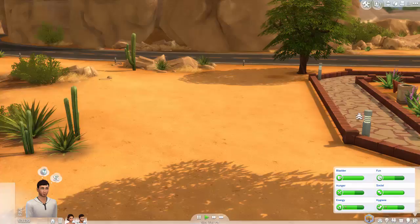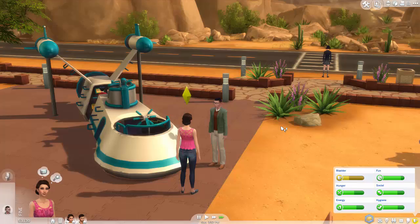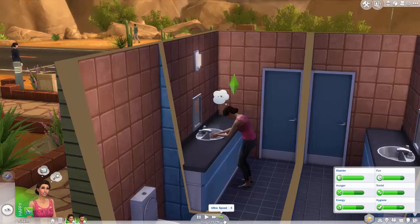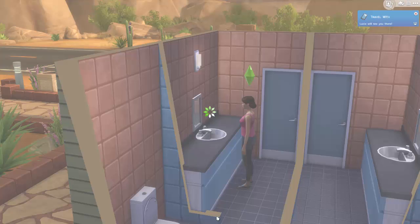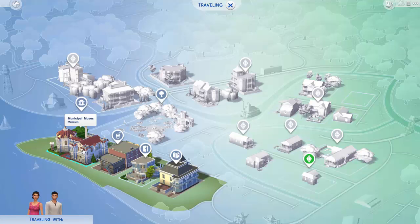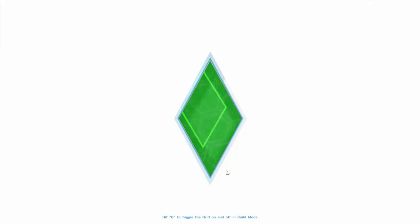Lucia has to use the bathroom first, and then let's travel with Antonio. We will go to a bar and hang out a little bit, because after this they're going to be focusing on their careers quite a bit, so they'll hang out while they still have the time. I think I placed one in Willow Creek. I downloaded this bar from the gallery — I searched for 'bar' and filtered by most downloads of all time, and this came up. We're gonna check it out — it's where the cool kids hang out.